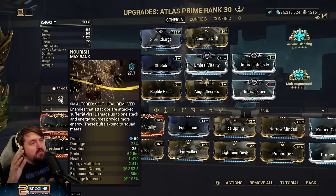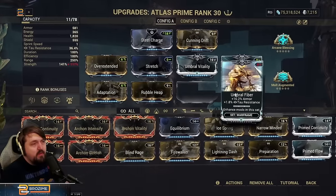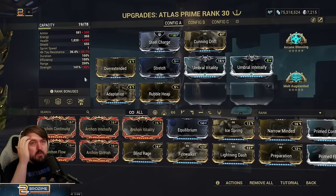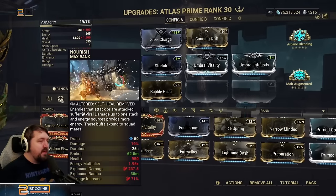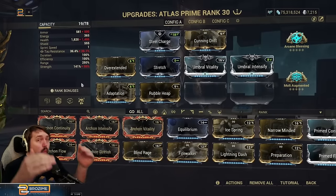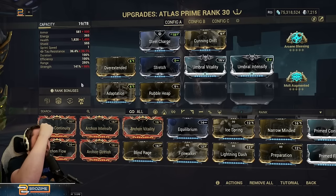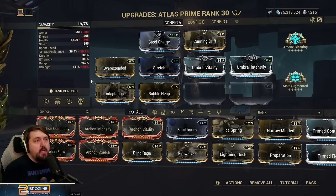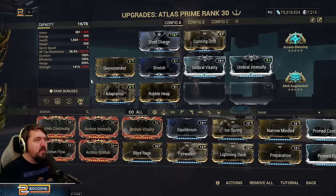Because I know Atlas is being — well, Nourish is being nerfed — I think it's important to show this off at a lower strength that you can more expect. We're just going to lose about 50 strength. We're not only getting considerably less damage out of Nourish, we're also going to be getting less energy multiplier. This will be weaker than when Nourish actually gets changed, so I want to show it off this way so you can have confidence that the build will still work whenever things are changed at the end of the month.